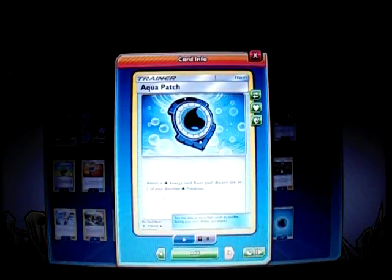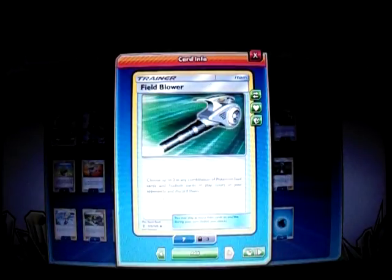Now for trainers: I play four Aqua Patch — you attach a Water Energy from the discard pile to one of your Benched Pokemon. It's like Dark Patch but just for Water types. You discard them with Ultra Ball or Crasher Wake, which is a new supporter from Forbidden Light that I'm trying out. And then you just attach them to get energies onto your Lapras on the bench. Then I play two Field Blower to get rid of those troublesome Stadiums like Garbodor's Garbotoxin.